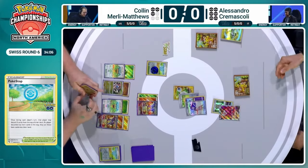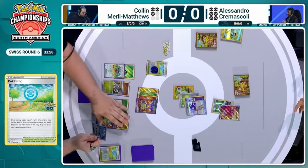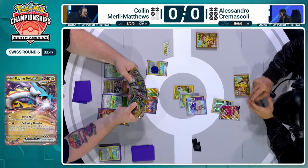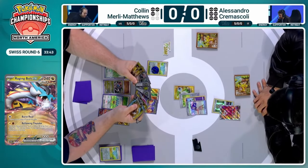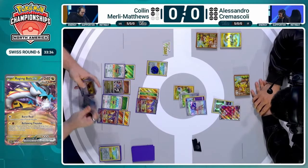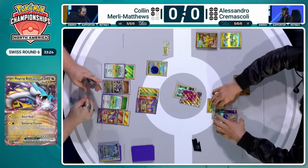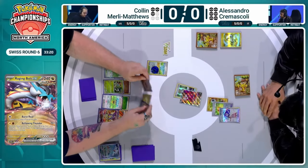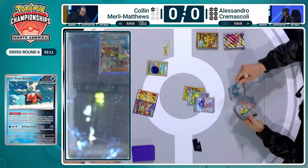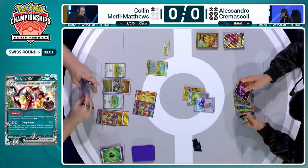As long as Colin can attack and get two attacks in, eventually he'll find that Superrod, recycle Sandy Shocks, and attack once more — that could be the deciding factor. Alessandro drawing more off of Poke Stop. We're seeing energy hit the board for Raging Bolt EX. It looks like debating the Iron Bundle now — I think now is the wrong time for bundle. Either last turn to deny access to three extra cards, or now just focus on the Farigiraf. Colin doesn't know the Psychic is now available. Not having that damage on the Farigiraf is potentially huge. And that Iono is the last prize card for Colin.